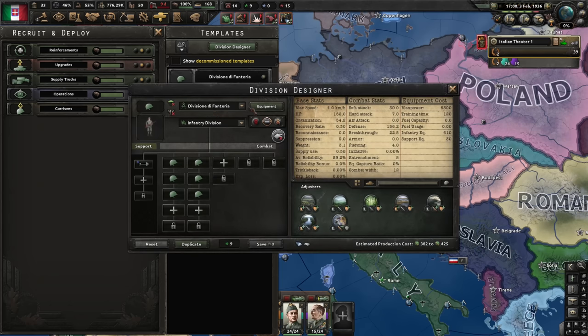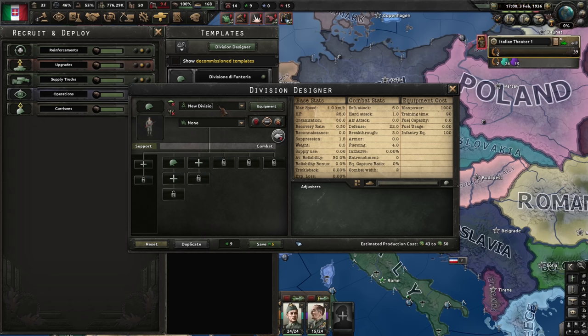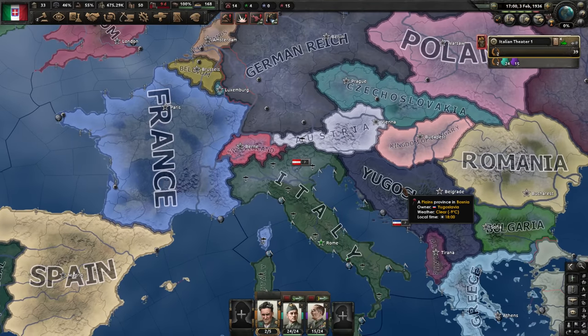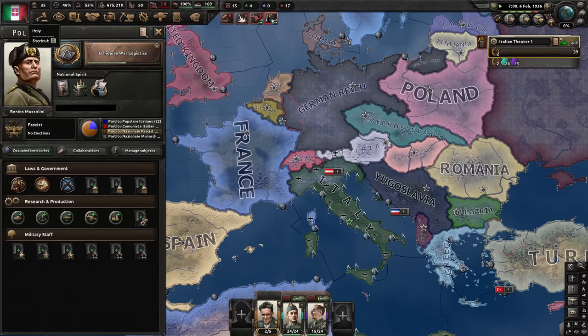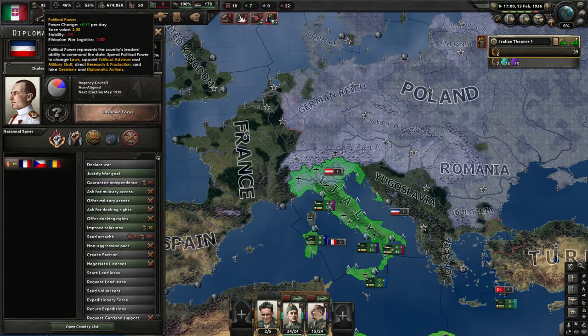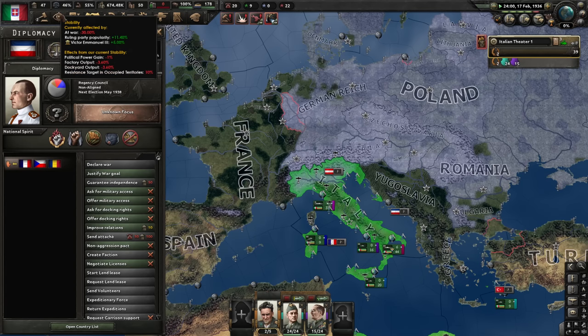I already have over five army experience so let's design a new division. There's gonna be just a one-unit infantry division — let's call it 'Tiny' because it is, with a kitten — and we'll use that for deployment and reserves. Full army group and some reserves. Now we're gonna be attacking Yugoslavia because they're guaranteed by Czechoslovakia, Romania, and France, and that will give us an early war with a bunch of countries that we need to conquer anyway.